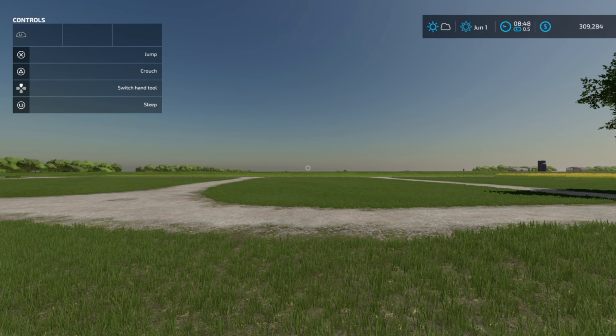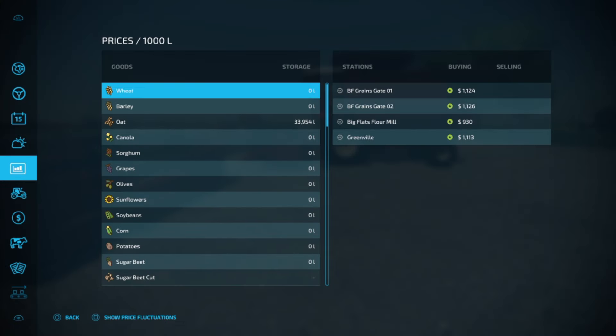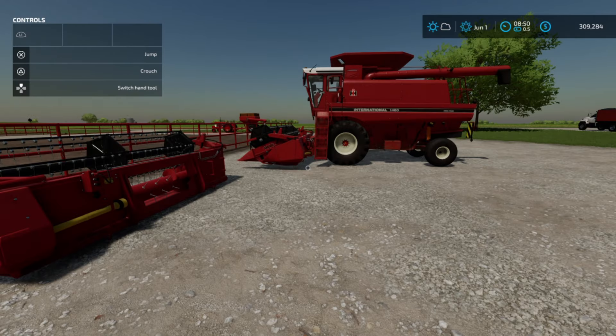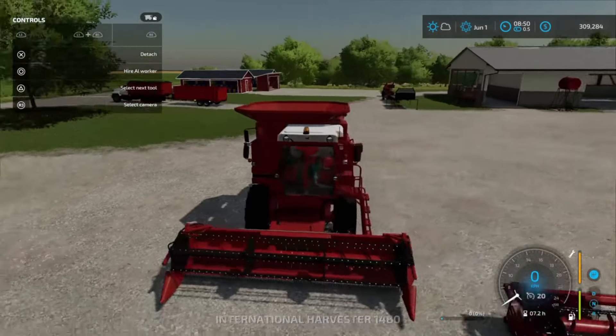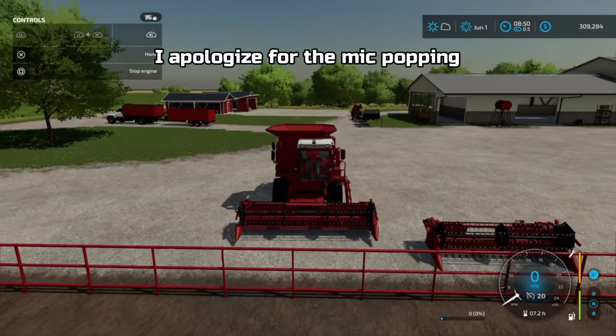Normally I would start the episode off by saying good morning, but it's still the beginning of June and it's definitely not six or seven o'clock. In fact, it's still the same day as our last episode, but I have a really important reason for starting a new episode today — field four is ready to be harvested and we were able to score that contract. Adrian was nice enough to lend us her combine and even brought it right up next to the field, so let's fire up our combine and start the harvest.